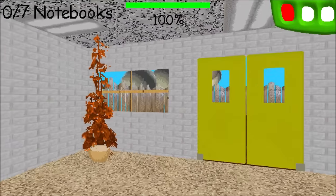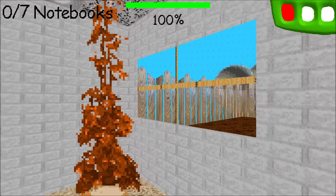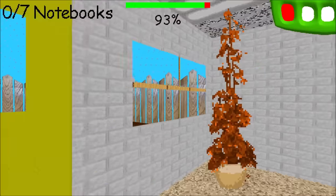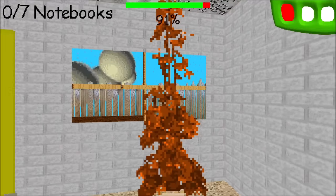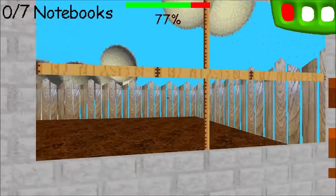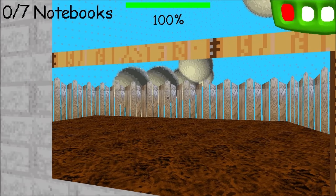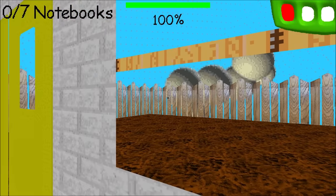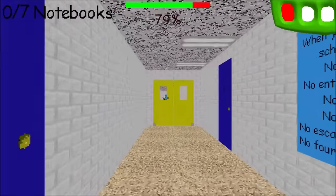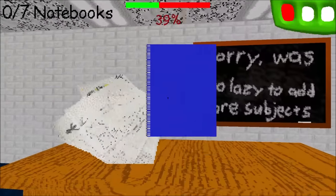I forgot — this mod takes place in autumn for some reason. The doors, windows, and plants are now a nice bronze gold. Look at the stamina bar — that's pretty cool! The fences are the same, the grass is a nice bronzy brown, and the sky is normal. I guess we'll just take our first notebook then.